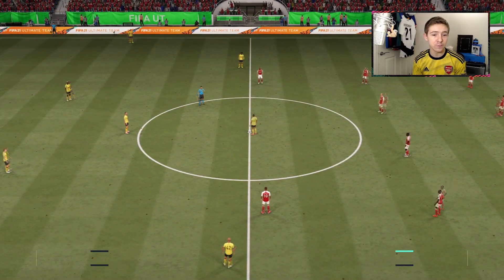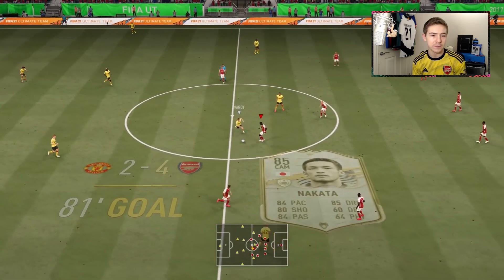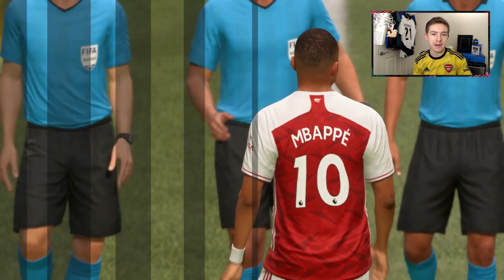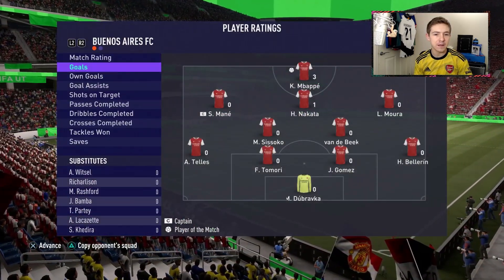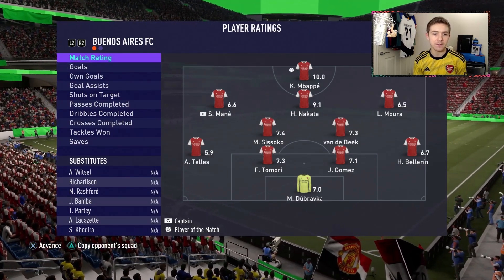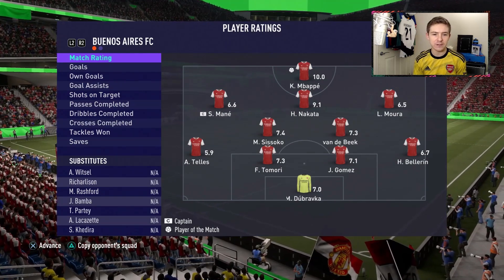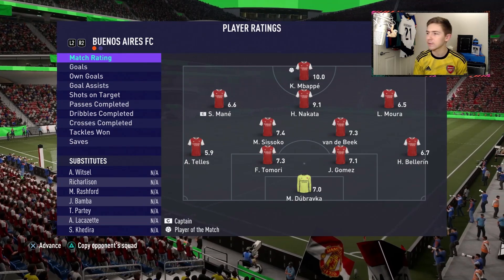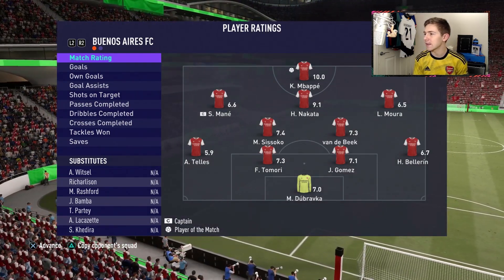We were 1-0 down for most of it and there is the full-time whistle — it's a 4-2 victory. It's a hat-trick for Mbappe who was on fire in that game, getting on the end of all Nakata's assists. Both played really well and linked up very, very well together. You can tell from the match ratings — very central play, the wingers weren't involved too much. Very good interplay between the cam and striker.